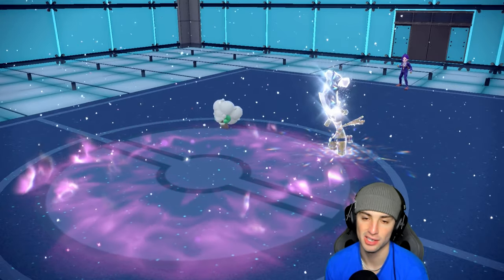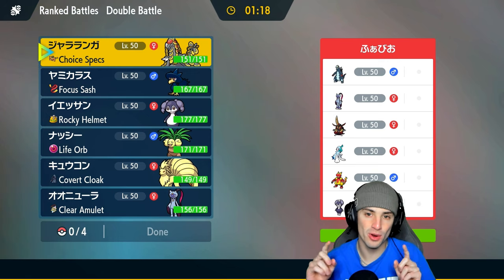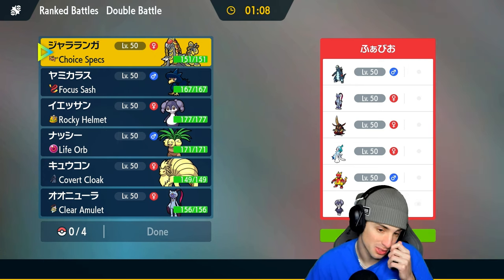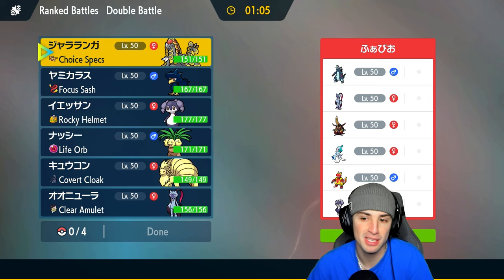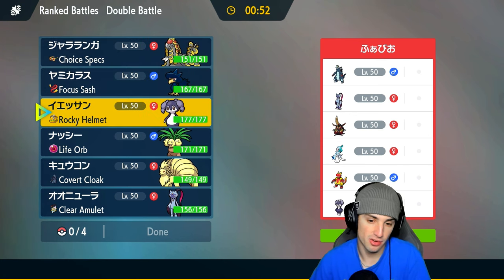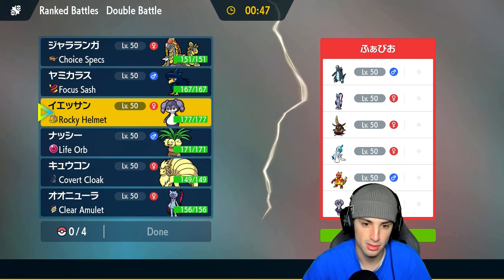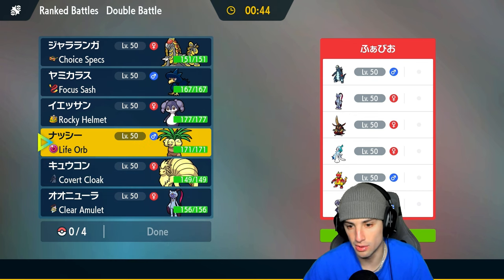So we're one and one to start. That last match came down to the wire — Power Gem on Choice Specs Golduck took out Executor and we were so close. Whimsicott couldn't really do any damage with Beat Up — it was hitting like a paper towel. Now for our third and final match against a team featuring Magmar, Baxcalibur, Sneasler, Kingambit, Primarina, and male Indeedee.